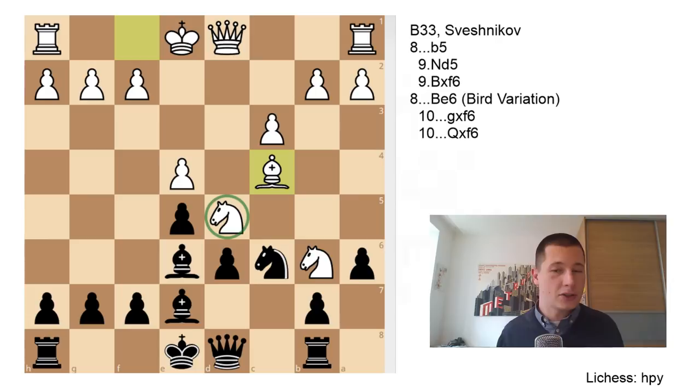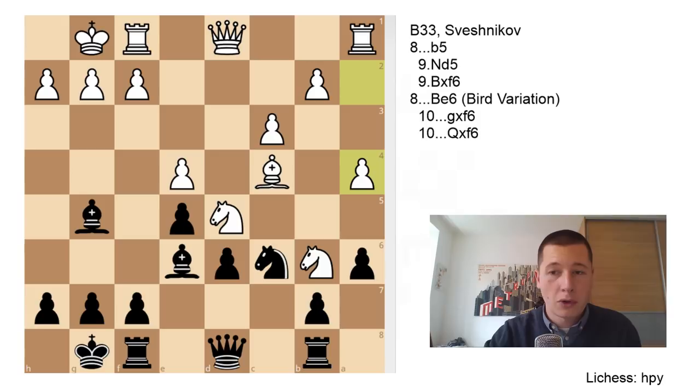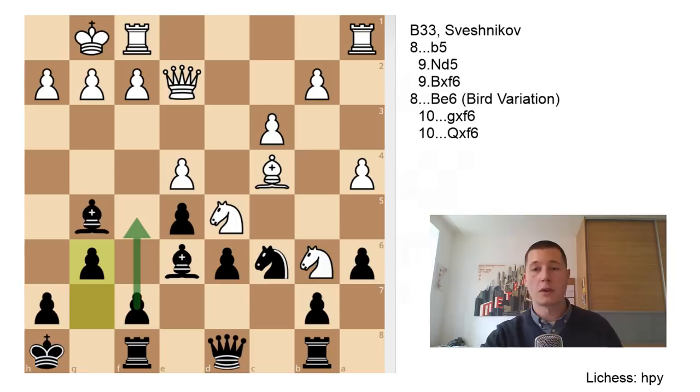As in most Sicilians, the game revolves around the d5 square, and especially in the Sveshnikov Sicilian. This is probably the most thematic Sicilian variation there is — all lines and variations revolve around the d5 square. After Bc4, castles, Bg5 getting the bishop on a more active diagonal, a4 trying to put more control over the center and queenside, King to h8, Qe2, and g6 — Black is preparing to push through with f5 gaining some counterplay, while White is trying to get a queenside pawn avalanche. White has more central control, but the position is basically equal.